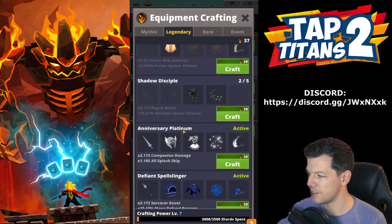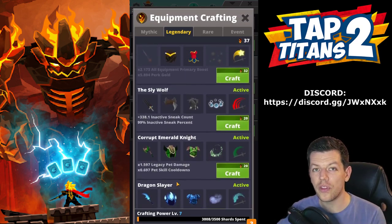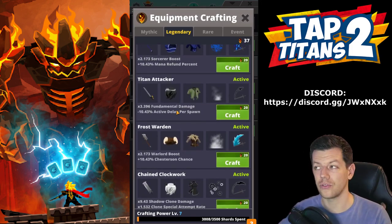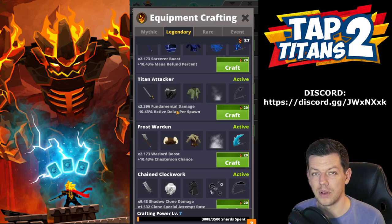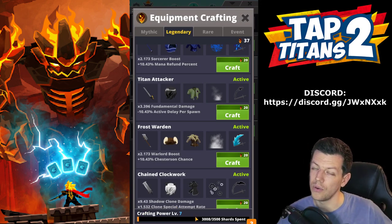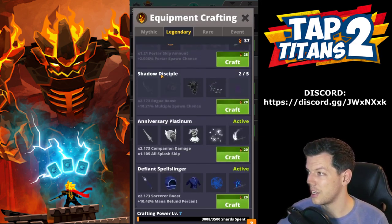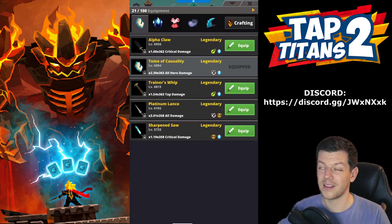You'll find you start getting loads of legendary drops anyway. For example, I've got two there, two there, two there, three there — and all of them are from drops; I haven't crafted any of them. Most of my legendaries are starting to complete because I'm trying to complete all the equipment sets to give me as much power as possible. Completing them also increases your crafting power level, which helps. Use diamonds to complete legendary sets, shards to complete mythic sets — that takes care of the equipment side.